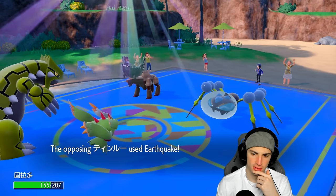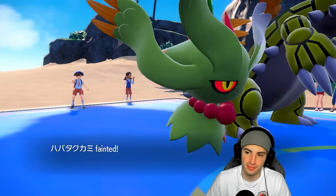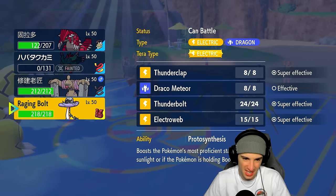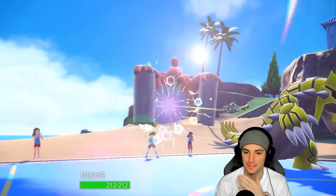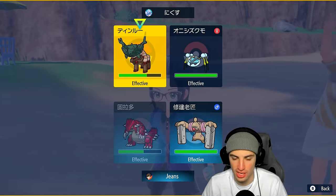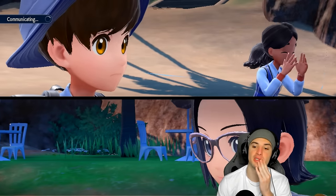Another Earthquake coming — Groudon should stay above half HP, Fluttermane is going to faint, no big deal. From here I'm not going for Blades — I'm going into Conkeldurr. Groudon could go for Heat Crash since that's based on weight, and Conkeldurr goes for a nice big Drain Punch to get back some HP and deal damage.